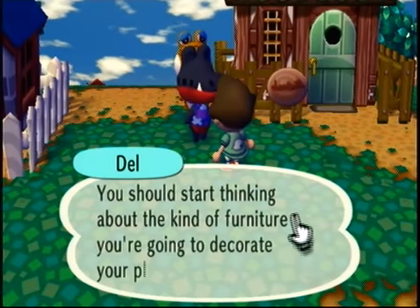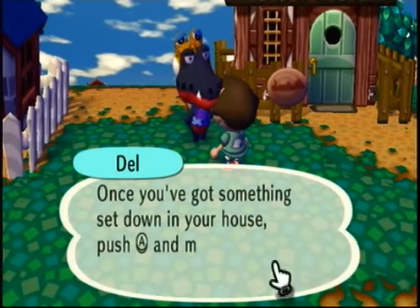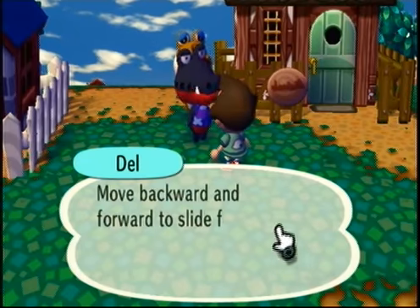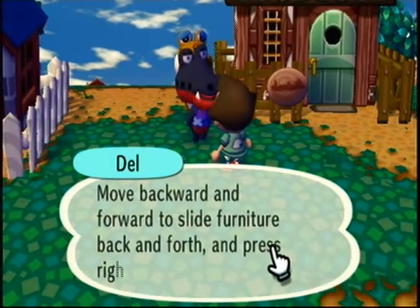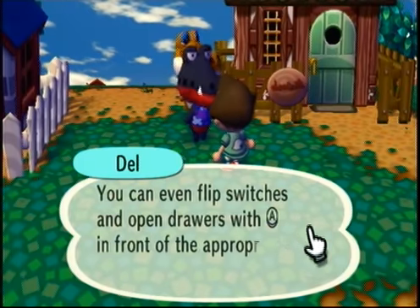"Start thinking about the kind of furniture you're going to decorate your place with. Once you've got something set down in your house, push A to move it and slide it around. Move backward and forward to slide furniture back and forth, and press left or right." So the controls for that are pretty much the same.